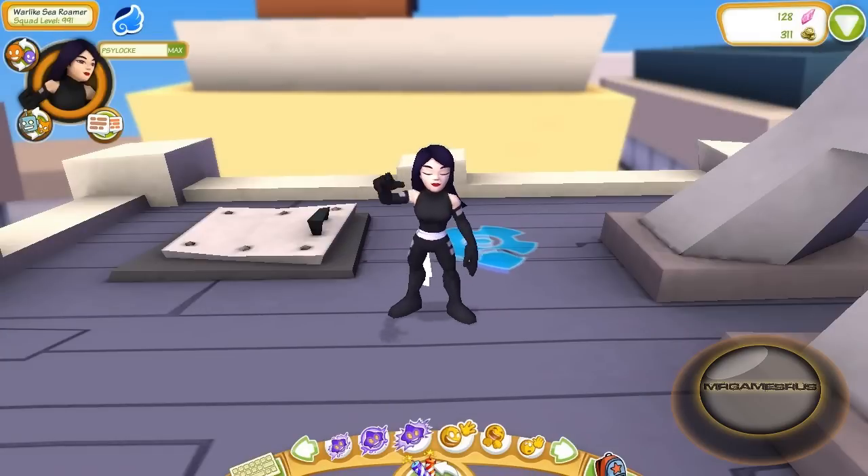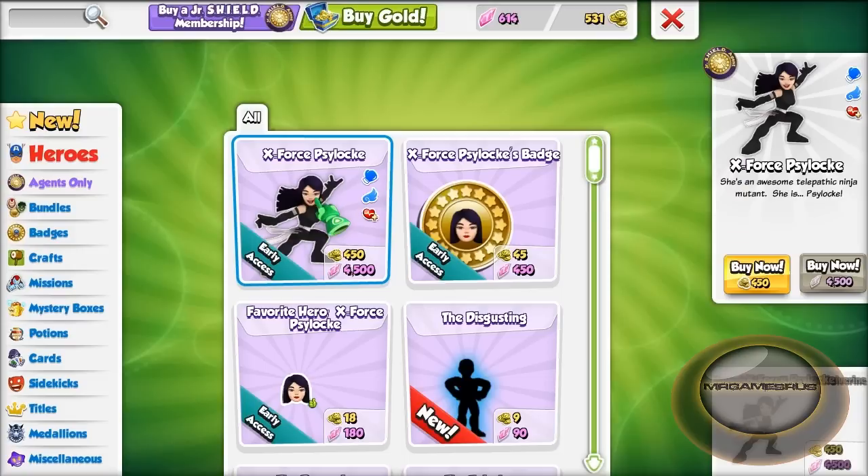Hello, welcome back to another X-Force review. Today I look at X-Force Psylocke. You can find her in the shop for 4,500 Fractals if you have a year membership, and 5,000 if you don't.